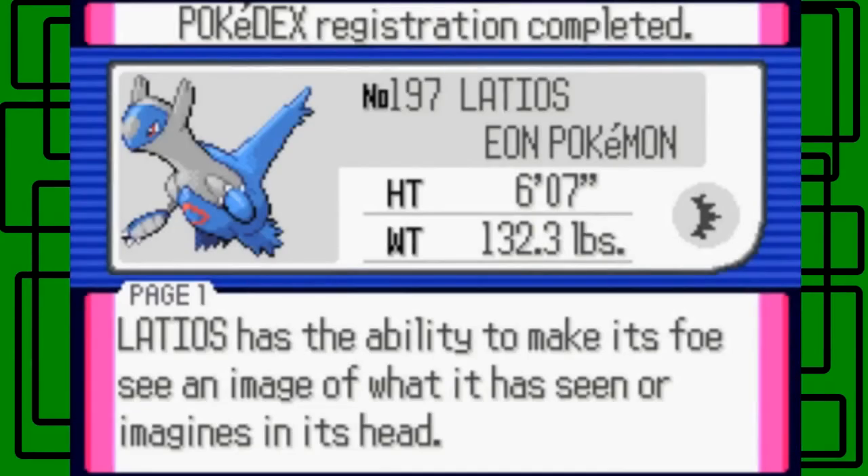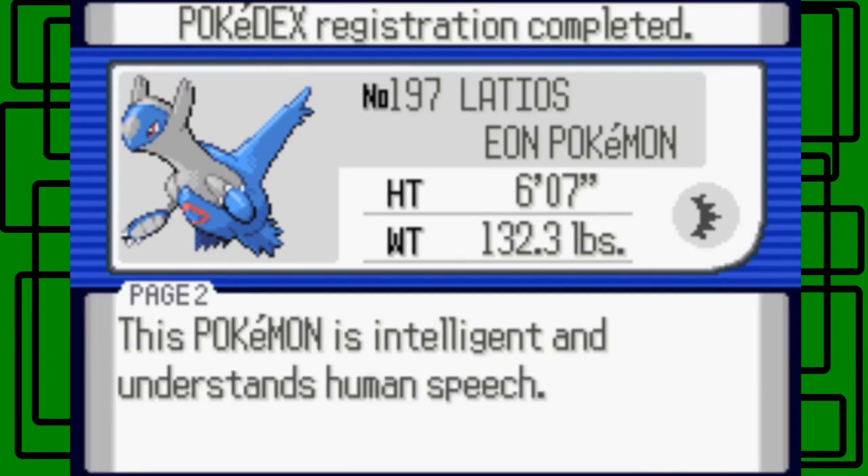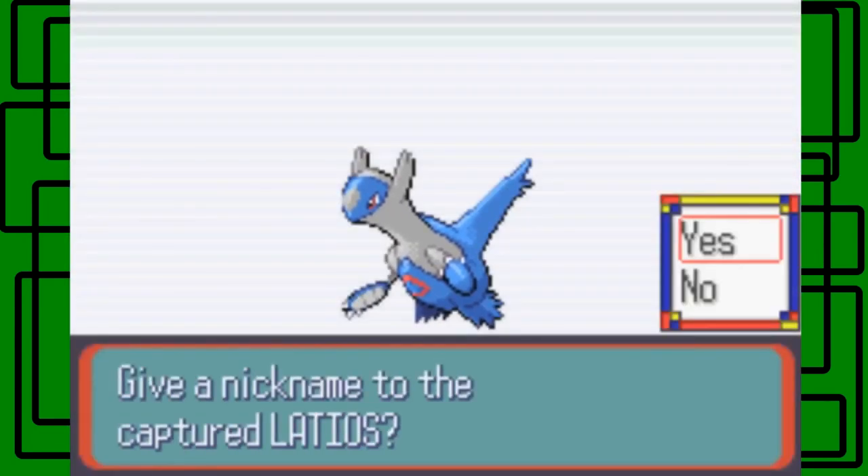Latios's data was added to the Pokédex. Latios is number 197 in the Hoenn Dex - it's the Eon Pokémon. Its height is six feet seven inches tall, and it weighs 132.3 pounds. Its footprint looks like a sideways tiara or crown, like from prom. Latios has the ability to make its foes see images of what it has seen - that's kind of a creepy Pokédex entry. This Pokémon is intelligent and understands human speech.